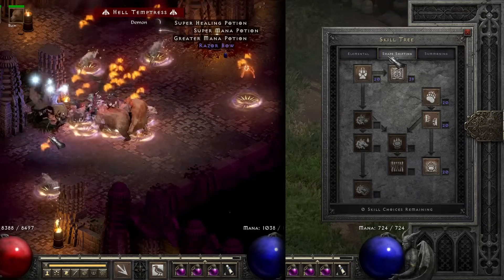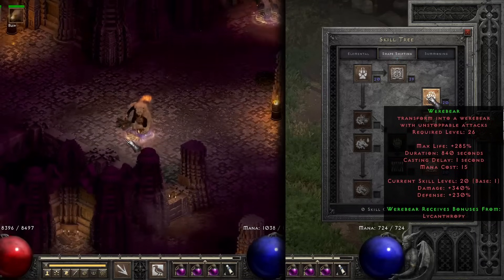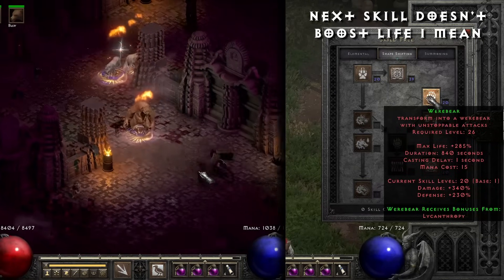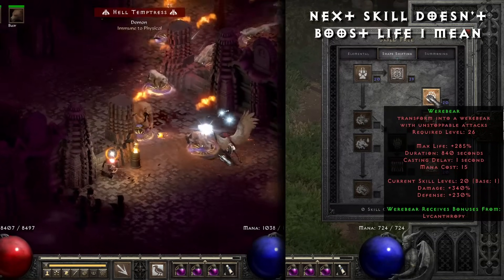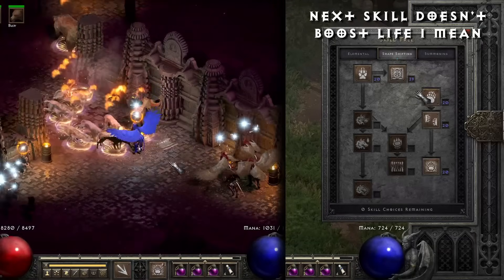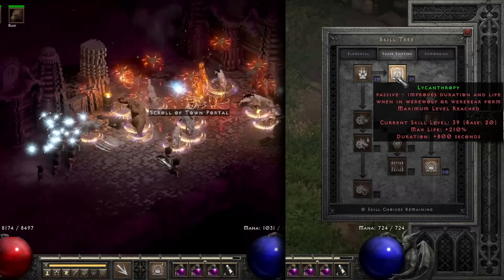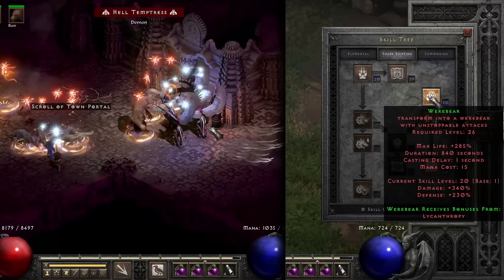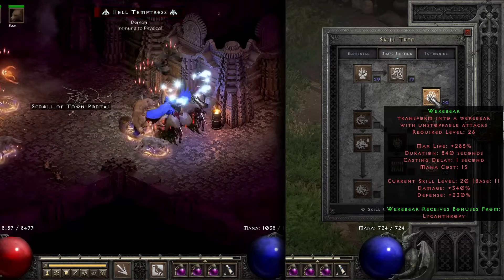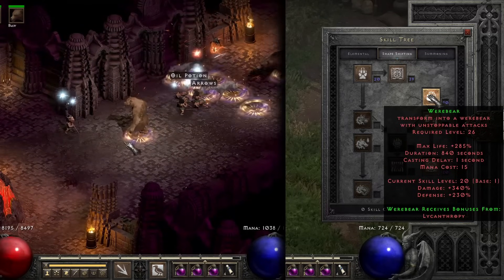Over on the shapeshifting side, we're going to be the bear. We got one point into werebear, but you'll notice it doesn't really help out your life all that much. Because this is a summoning character, you do get the 285% life, but a lot of that actually comes from maxing out lycanthropy, which gives you 210% max life. So even though we're a bear — it boosts your defense and damage — you're not really trying to get hit all that much, so I saved the points for putting into there.